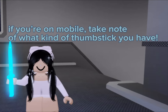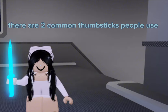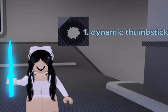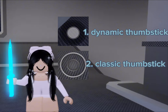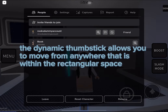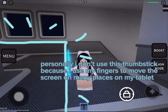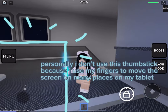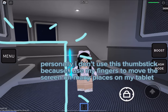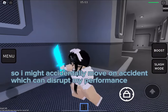Tip number three: if you're on mobile, take note of what kind of thumbstick you have. Thumbsticks can make a huge difference in your gameplay, so choose the one you are most comfortable with. There are two common thumbsticks people use: one, the dynamic thumbstick, and two, the classic thumbstick. The dynamic thumbstick allows you to move from anywhere within the rectangular space. Personally I don't use this because I use my fingers to move the screen in many places on my tablet, so I might accidentally move which can disrupt my performance.